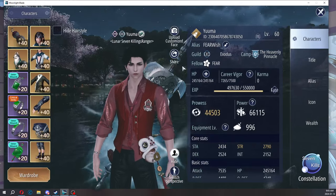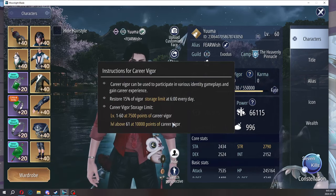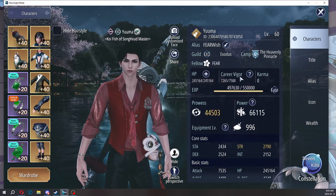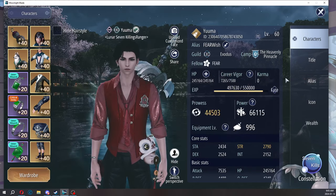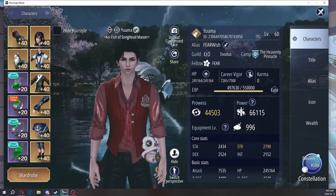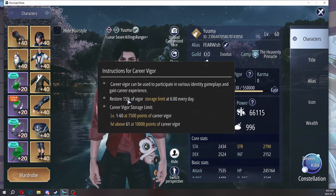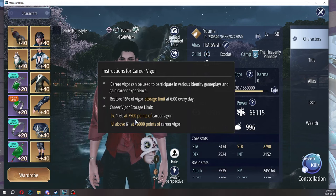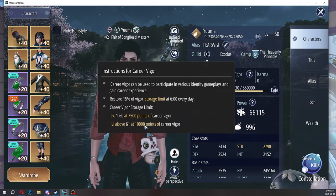The first thing we want to cover is the Vigor system. You need Vigor — it's kind of like energy and stamina in other MMO games where you need to use Vigor to do anything career related. We have a 7,500 capacity between level 1 to 60, and a 10,000 Vigor capacity above level 61. You get 15% Vigor every day based on your storage limit, so between level 1 to 60 you get 1,125 points of Vigor every day, and above level 61 you'll get 1,500 points of career Vigor every day.